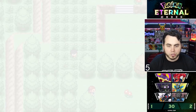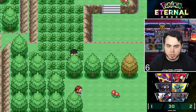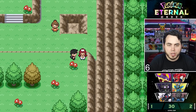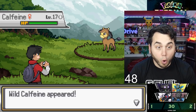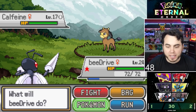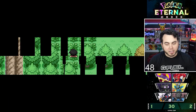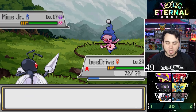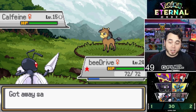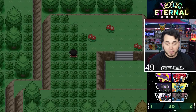We come across TM100 Water Pulse — could be handy. So far in the grass I've only seen Mime Jrs and Ponytas, but I did face a trainer with a Scyther and another with a Heracross. Look at that — Caffeine! So that's a new Pokémon. And I think this is the new Pokémon that actually evolves into Miltank and Tauros, if I'm not mistaken in this game. There's another Caffeine, so I could try to hunt this Caffeine Pokémon.